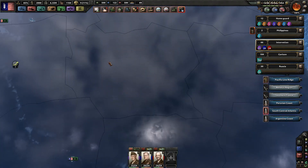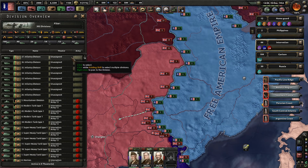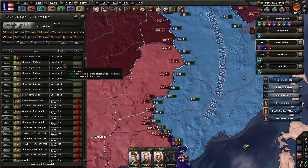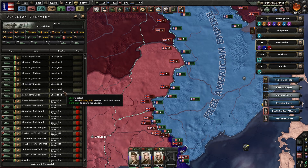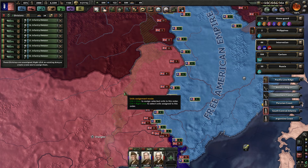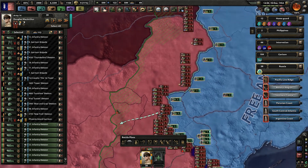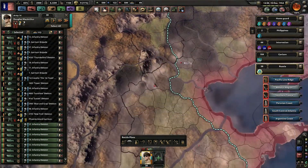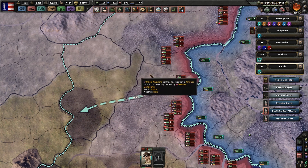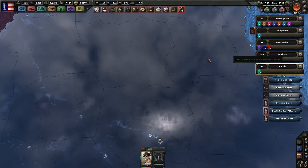Here in Russia, I definitely need to add the rest of those guys. Shift-click — perfect, that works out much better. Right-click them over here and they should also move in. Where does it say how many divisions are on this front? 38 — perfect, so they should come over here, redistribute to this line, and then start to push again.